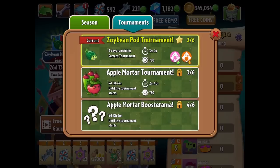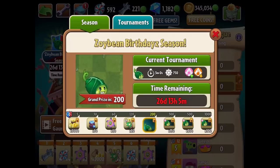There's also an apple mortar tournament and an apple mortar boosterama. You'll see how the tournament starts here — three minutes is how long the round lasts. There's the buffs and the brews: the buffs are the enchanted, the brews are the explosives. If we just keep playing, we'll get more and more rewards. At 200, we'll unlock the Zoybean, and at 1,000 we'll have enough seed packets to upgrade even further.